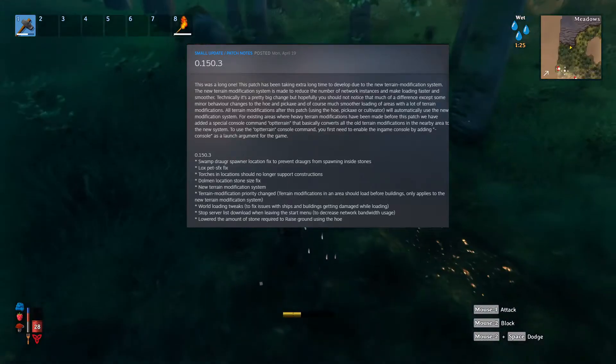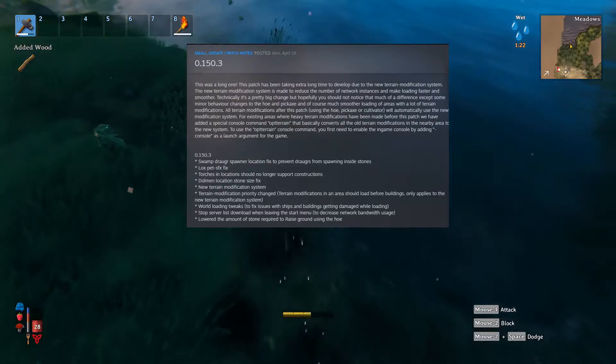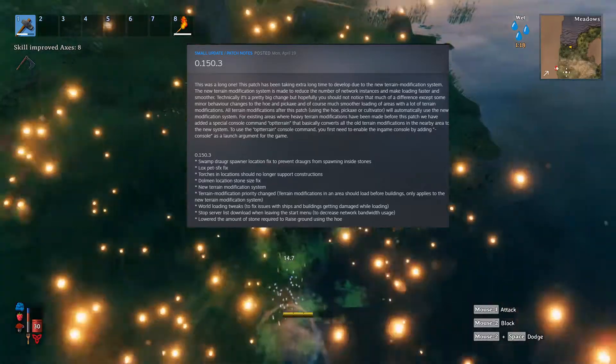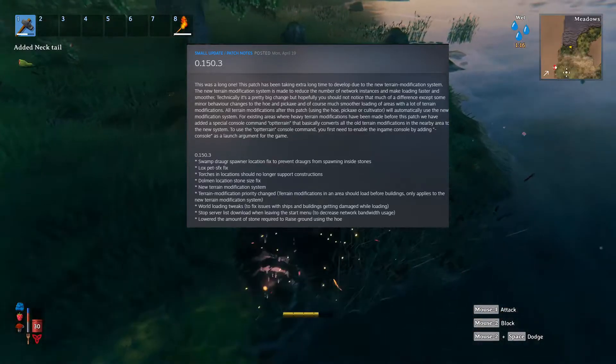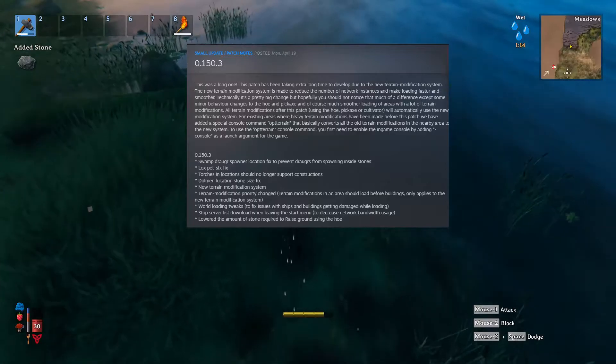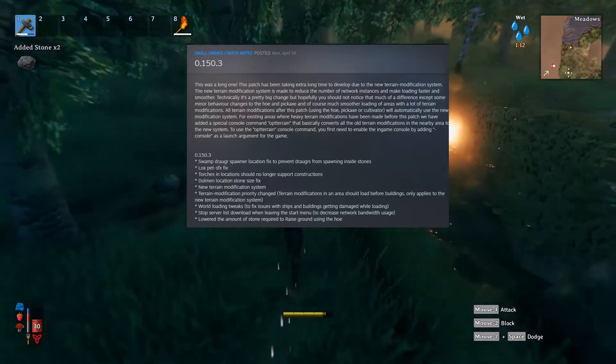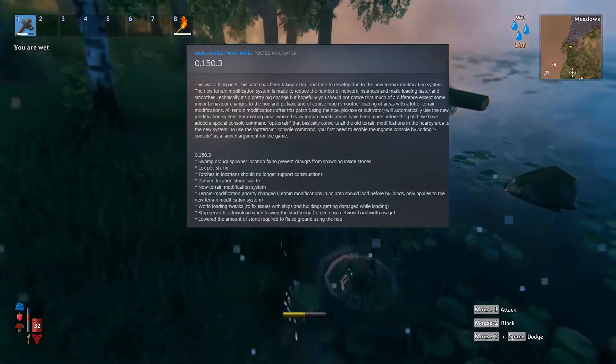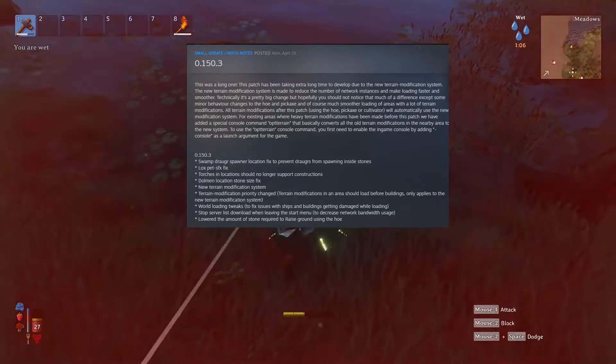For existing areas where heavy terrain modifications have been made before this patch, they have added a special console command — opterrain — that basically converts all the old terrain modifications in the nearby area to the new system. To use the opterrain console command, you first need to enable the in-game console by adding console as a launch argument for the game.